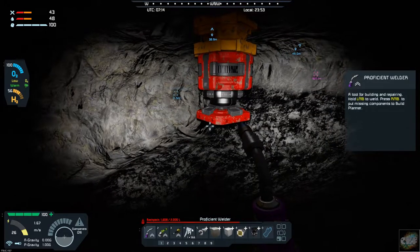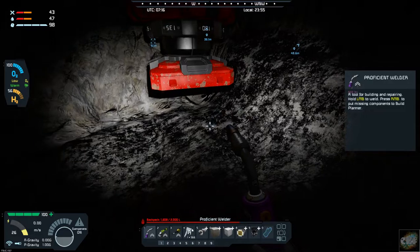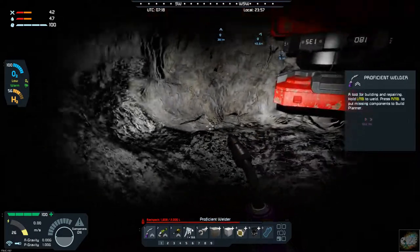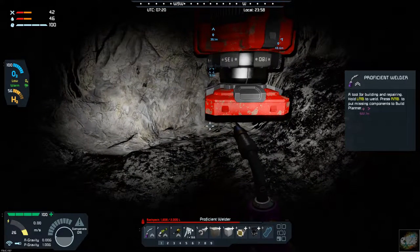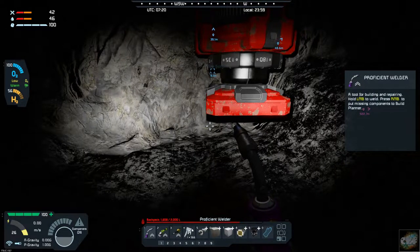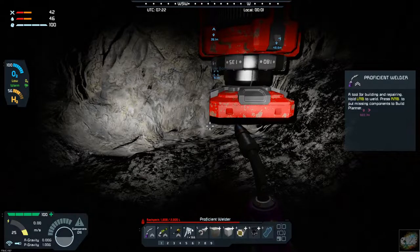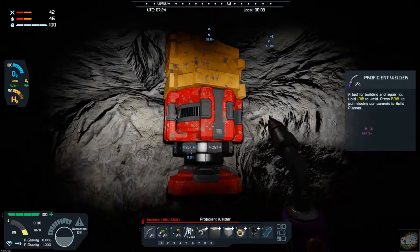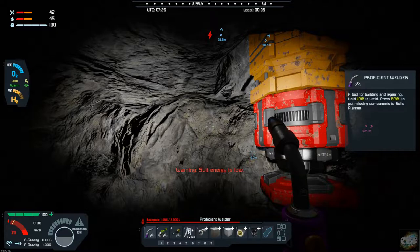I ran into a problem. My drill that I had set up — I had a conveyor junction set up underneath the advanced rotor, and then I had a drill coming off of it. It was working just fine, but then it got bound up. I probably should have realized that was not the right way to do it. The conveyor junction exploded and the drill fell off.